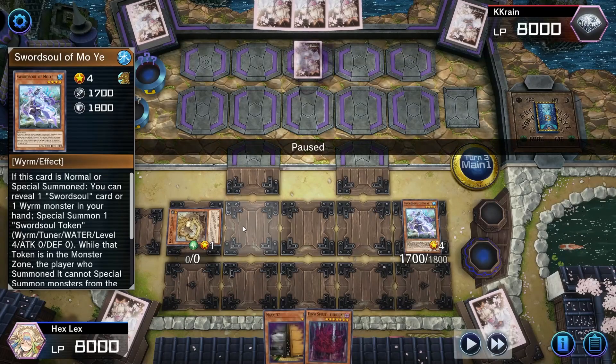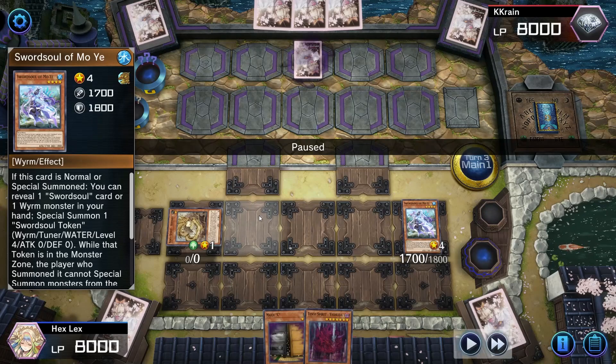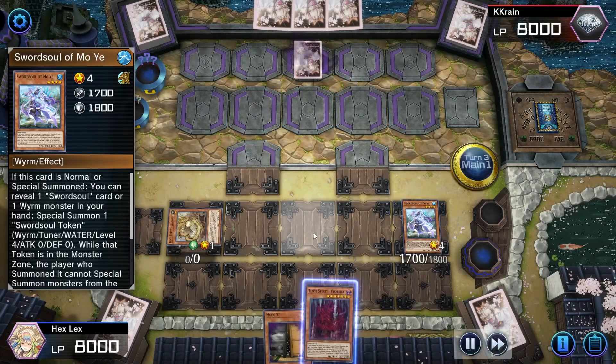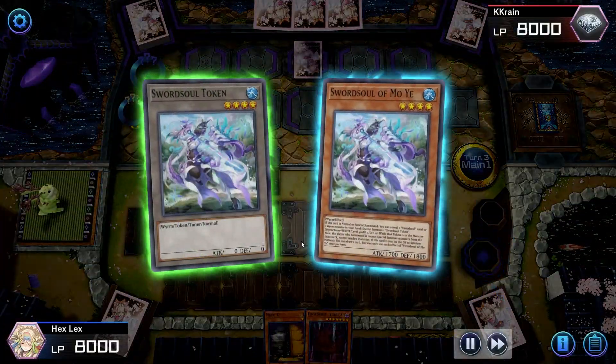I wanted to keep this game mostly to point that out — it looked like a very small thing, just summoning one Tenyi instead of the other, but very small decisions like that can hugely matter. So I always have to keep that in mind. I normal summon Moye and activate it — not too concerned if it gets negated by Imperm or Vashuda here, because we already have Adhara on board. If it gets negated I can just go into the Halq line.